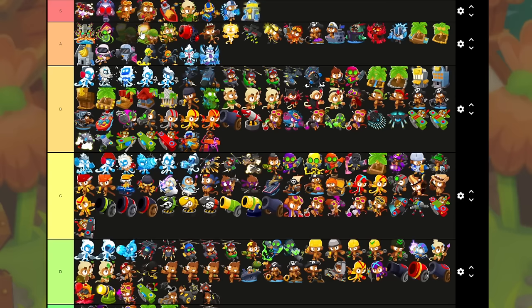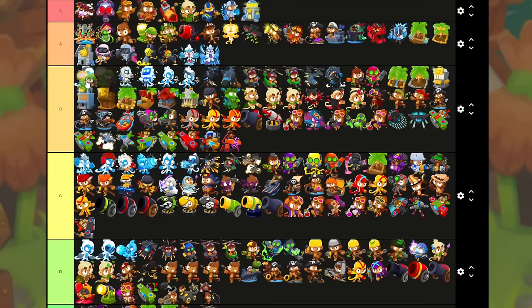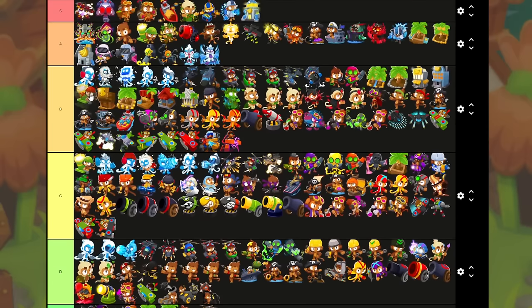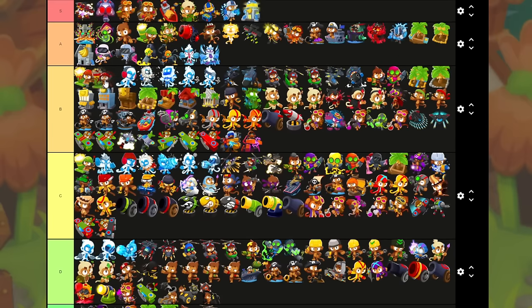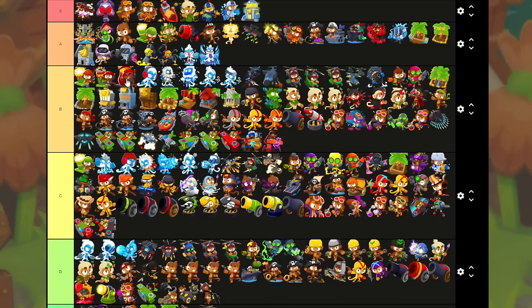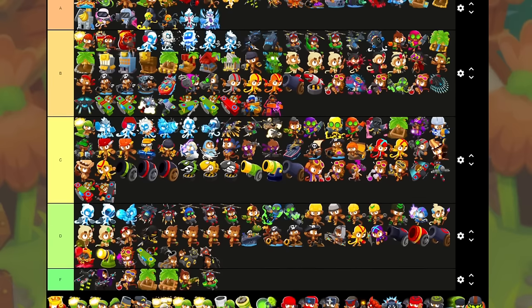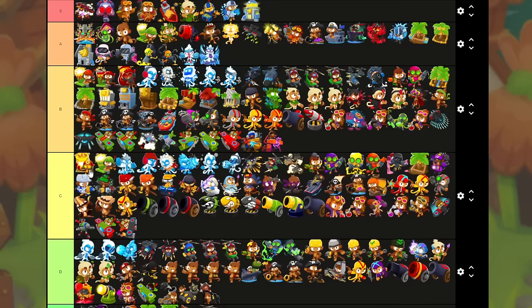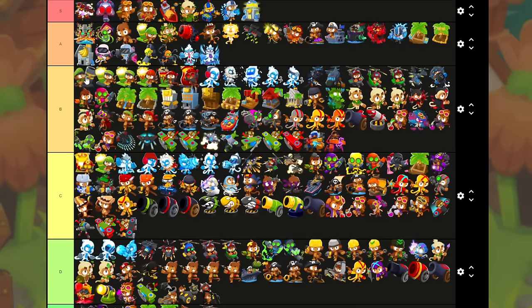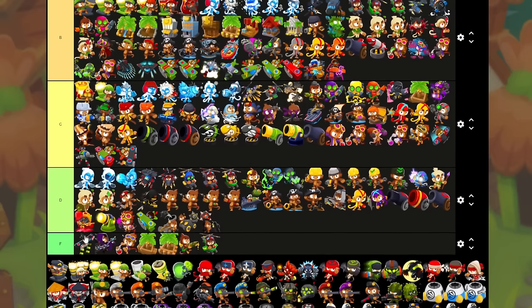Do I dare place base Mortar on the same level as base Dart Monkey? I think with it doing two damage, yes. Increased Accuracy — you can get away without it, although it's still good. Burny Stuff I think gets a solid B — that and the cross-pathing benefit. Signal Flare is an okay D-camo now because it works on DDTs — B. Shattering Shells I think is worth a solid B, just for the purpose of being still very good around round 98. Blooncineration I don't think is still all that strong — just below average at C. Attack speed upgrades go in B. Heavy Shells might also go in B because that also gives you attack speed now.